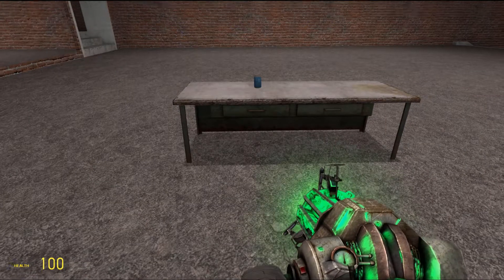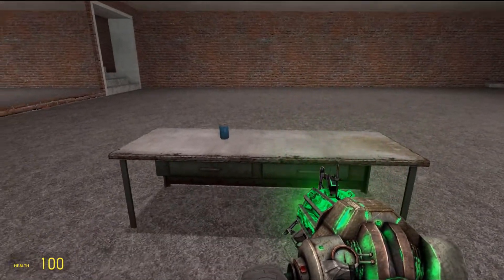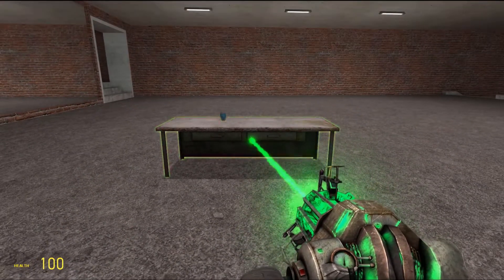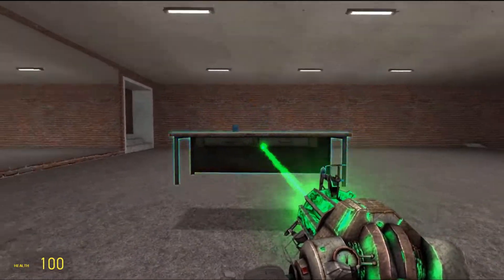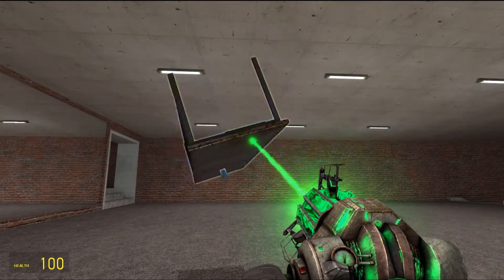Now switch to your physgun and hit R. So now when you pick this table up, this can is not going to fall off no matter what you do to it. Check it out — see that? The can is staying perfectly still on the table.